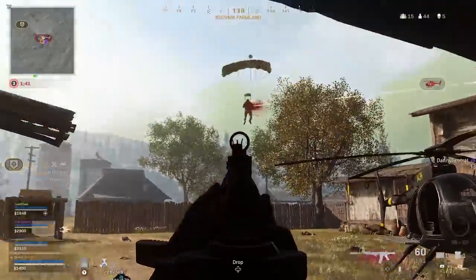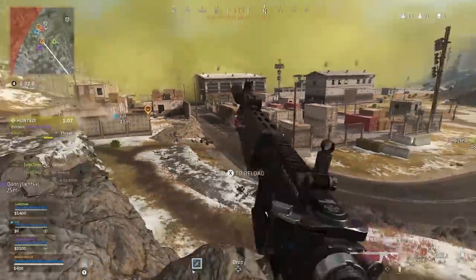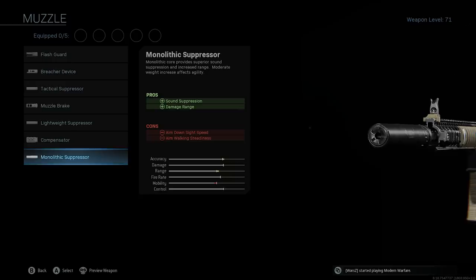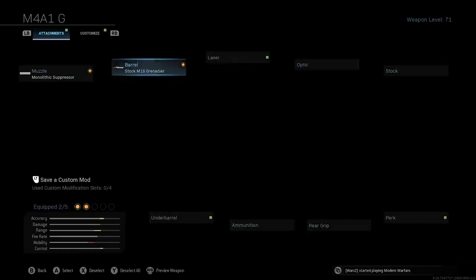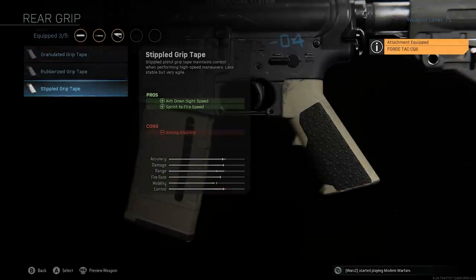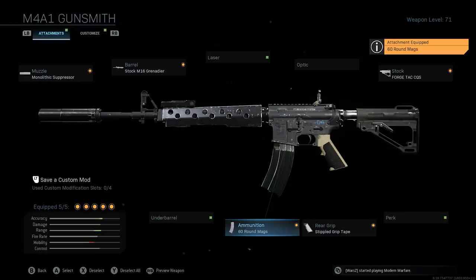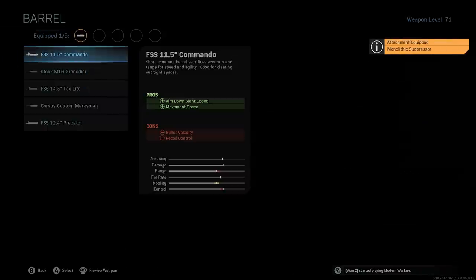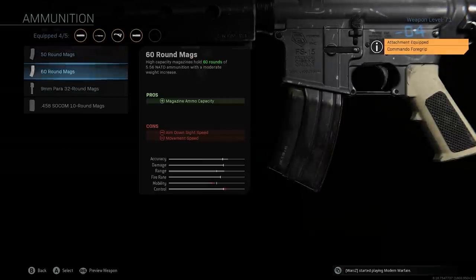For those wanting to master the recoil pattern, by default it tends to kick to the right a bit and then up. There are two builds I use for the M4A1. The first includes the Monolithic Suppressor, Stock M16 Grenadier Barrel for increased damage range, bullet velocity and recoil control, Forge Tac CQS stock for faster aim down sight speed, stippled grip tape for faster ADS and sprint-to-fire speed, and the 60 round mag. The second setup — technically the best stat-wise — includes the Monolithic Suppressor, M16 Grenadier Barrel, no stock attachment, Commando Foregrip, and 60 round extended mag. Try both and see what works best for you.